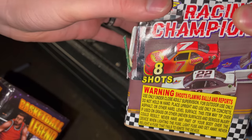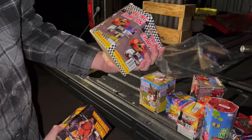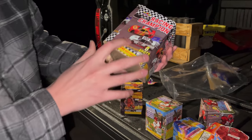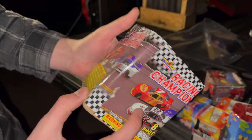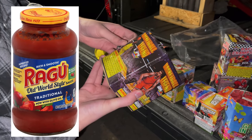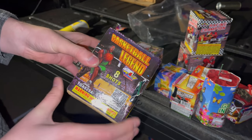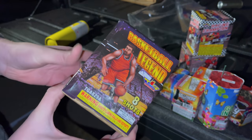This last one — I was trying to see what the sponsorship was on the car. Ragu? Isn't that spaghetti sauce? That's kind of odd because if you look at car 22, they have the Top Gun Fireworks logo on there. We'll have to see what Ragu actually is — is it pizza sauce or is that Prego? Same thing. Anyway, Basketball Legend — eight shots.